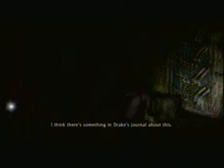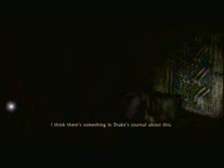You probably can't see anything — I'm going to have to adjust the brightness on my TV. That was a little too close. I'll do that before the next video. Here's the first puzzle then, I guess. Drake's journal coming out. Looks like this thing is some kind of lamp or brazier. See if you can light it. So after all your bitching about the cigar, now it comes in handy. Maybe now we'll be able to see something.